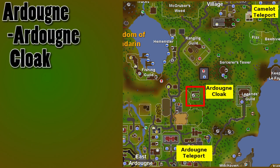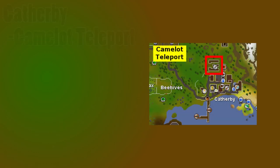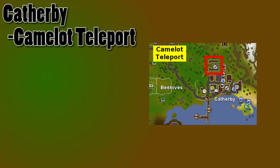The Ardougne cloak is the best way to get there, but an Ardougne teleport or a Camelot teleport really does bring you within running range. The third patch is in northern Catherby, also with no special requirements to use this patch. The easiest way to get there is with a Camelot teleport.